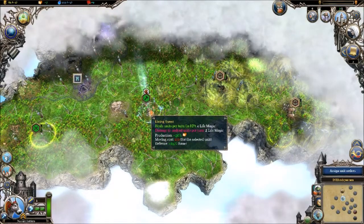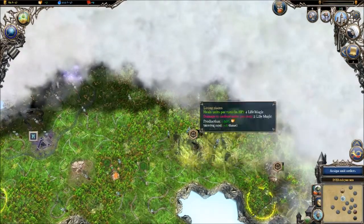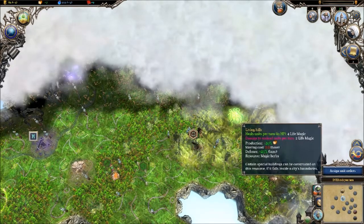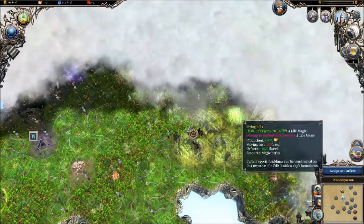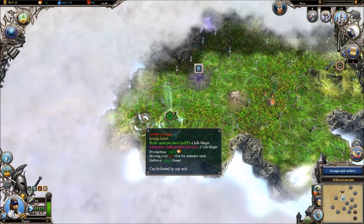We'll move forward here and I think I'm gonna go build the city here. Also thinking a city over here will be nice because this is magic herbs — a decent resource, good for getting some mana. It's not spectacular but it's worth grabbing if you can get it.